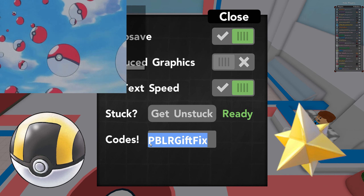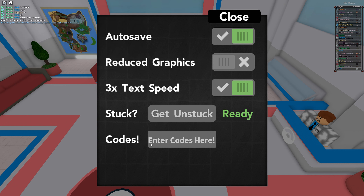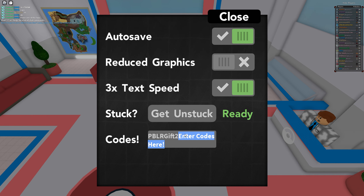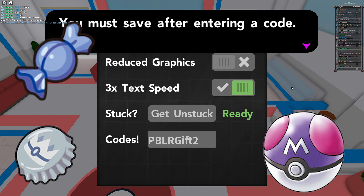For our first code, it is 'pblr gift fix.' It gives you 35 ultra balls, 20 ultra balls, 20 pokeballs, 13 revives, 5 max revives, 20 potions, 10 max potions, 5 rare candies, and one spell tag. You only need one gym badge for that code, but it expires in seven days.